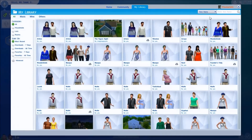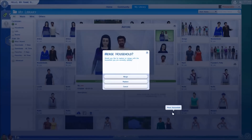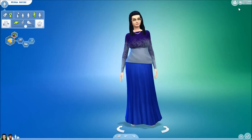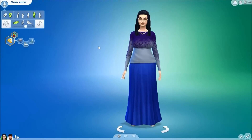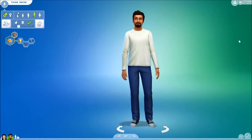I happen to have a couple that I created beforehand — ours — so we're going to bring them in as our couple. You may use gallery sims, but they must be adults and must not start with any skills. So here we have Myrna and Tucker. All right, let's get started.